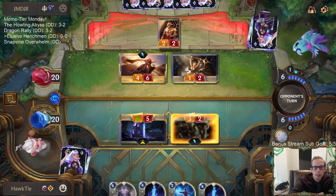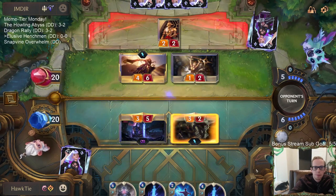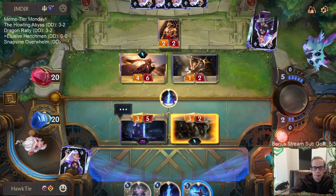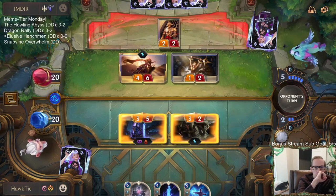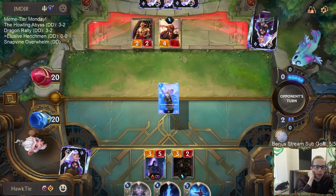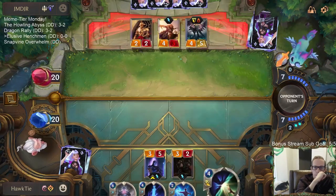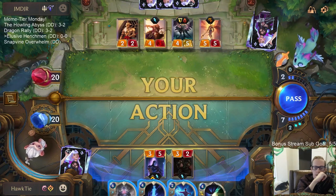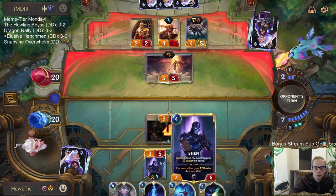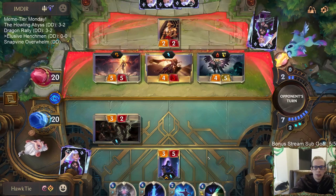All right, we're going to see if we can kill the Leona — that would be nice. I don't really want Shen to be a three-one; that spell would save four damage on Shen. Oh wait, this is only one-out-of-four with the Barrier — because it was Hushed, so it didn't count for the second one. Gross.